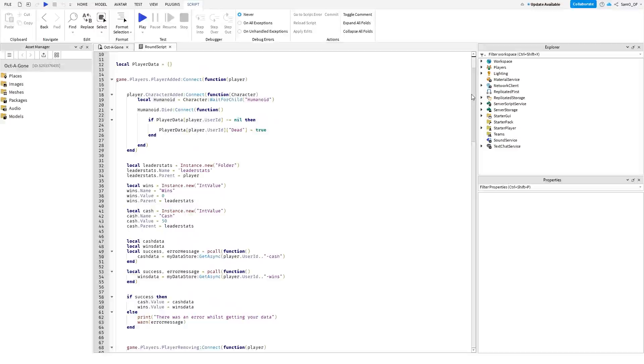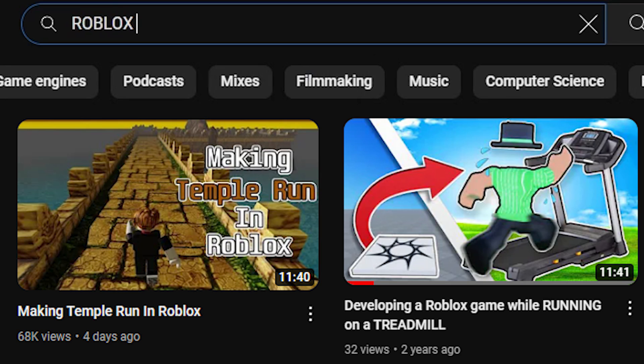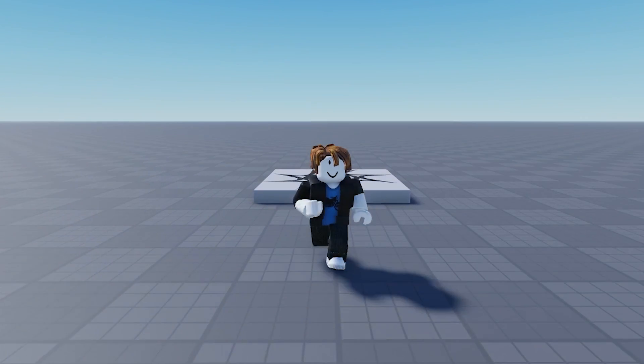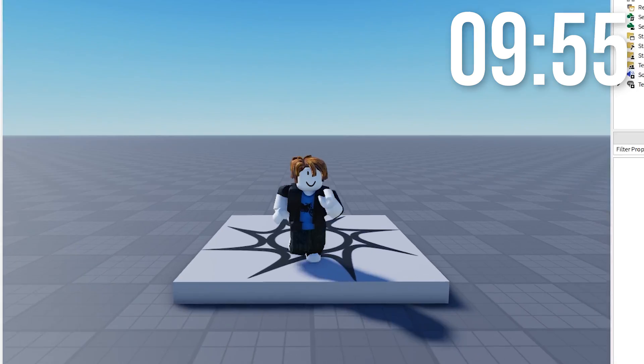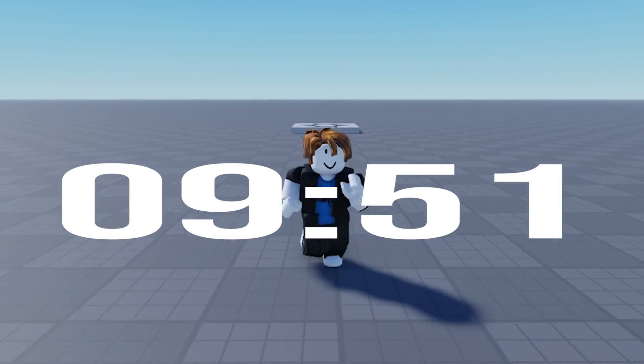Back to data saving. This game doesn't have much data to save, however it has two leader stats: wins and cash. I followed a simple YouTube tutorial on how to add data saving to your game. And it wasn't simple — it was far from simple. It literally took about 15 minutes, which unfortunately only left me with a sliver of time left for this challenge.